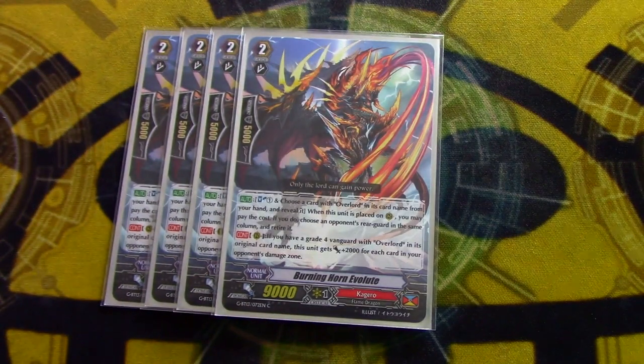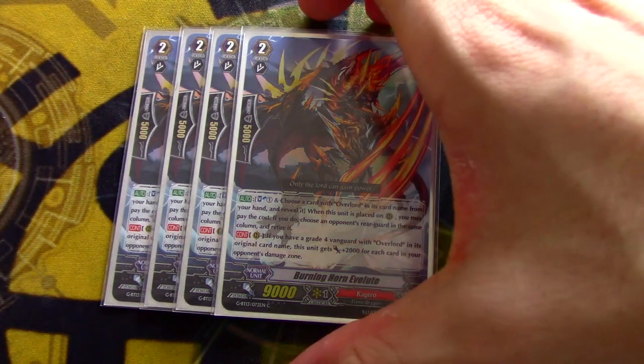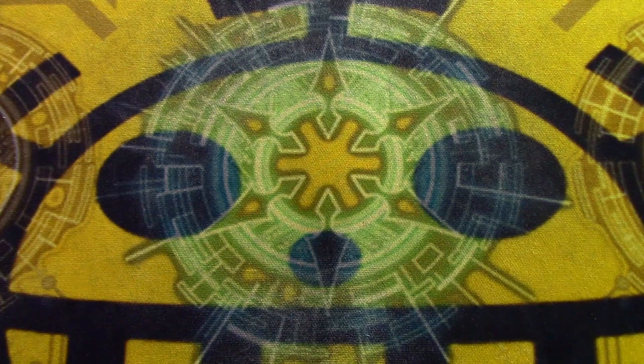Next, we're going four copies of Burning Horde Evolutes, which is the 12k beater retrain. On call, you can Soul Blast one and reveal an Overlord to choose an opponent's card in the same column and retire it. You don't actually need to put a card away, so you can keep the card in hand — it's basically just a Soul Blast retire. It also has the Glow Heater 2k for each damage if you have an Overlord grade 4. Realistically, this is probably going to go out for Burning Horde just because the 2k doesn't mean much when you're not on Overlord units a lot in the late game, and Burning Horde's retiring is better because you can retire anything and not just a column.